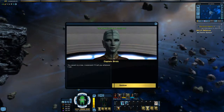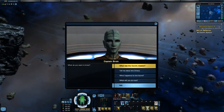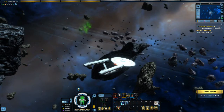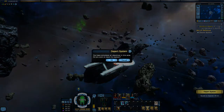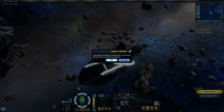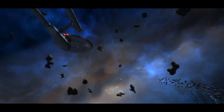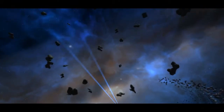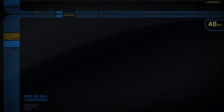Let's speak to Captain Brott briefly. We don't need to pursue that. Let's leave — depart system, ready to leave. You have completed all objectives — yes, I wish to depart. And that is the first main mission, successful.